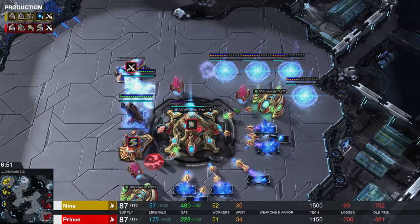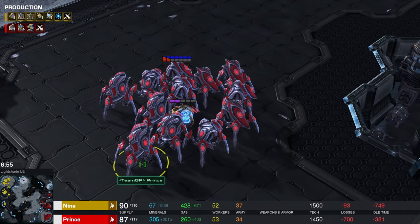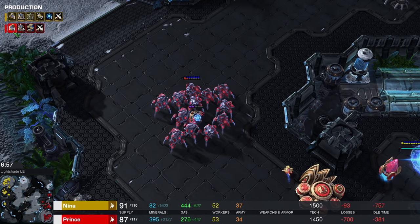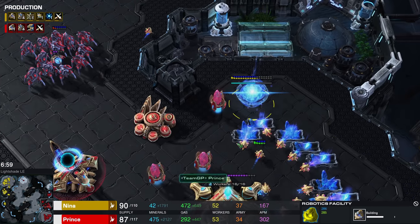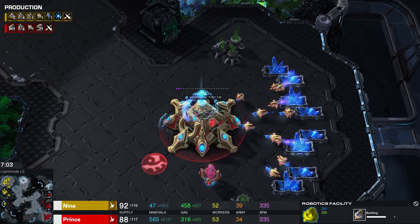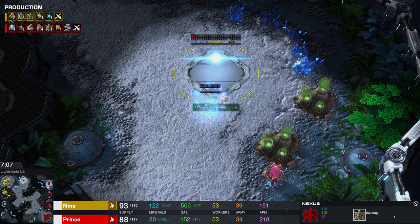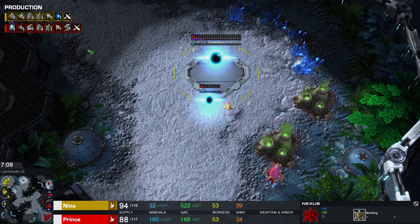Nina scouts this perfectly as well, so she knows what she's going up against. This is going to be an army mostly based around gateway units for quite some time. There's a robo here as a follow-up, but I don't think you're going to be able to afford a whole lot out of that for at least a little while longer. Is he going to already go for a fourth? Okay.